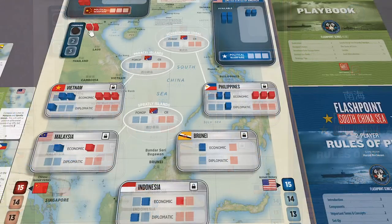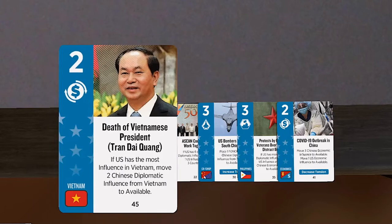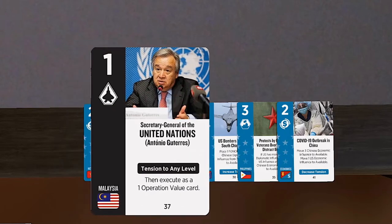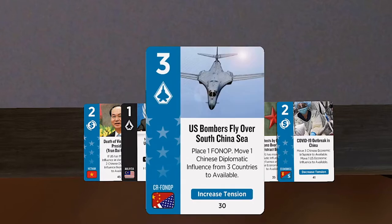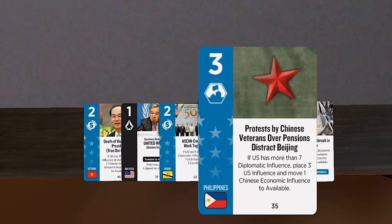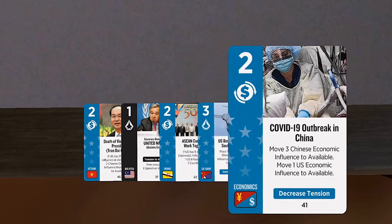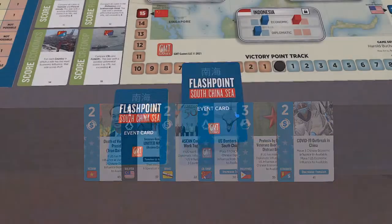The bot places an economic cube in Vietnam and the Philippines, and a diplomatic cube in Malaysia and the Philippines. Taking a quick look at my hand — very solid. There are lots of my events, which is great, and one leader as well. I'll touch on why that leader is so important to get as the U.S. in the solo game.